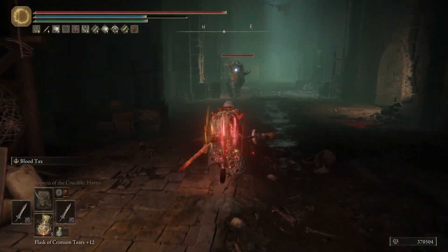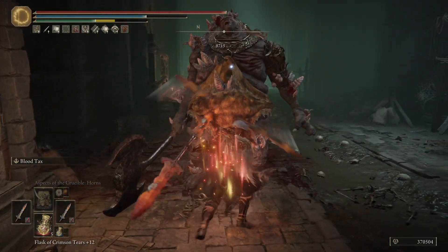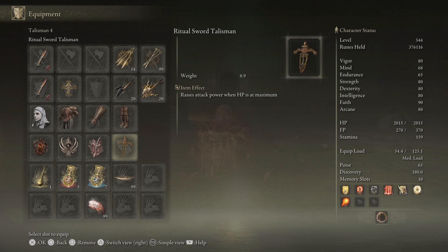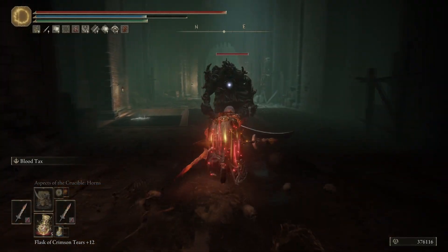I'm going to want to keep full health for that extra 10% damage from the Ritual Sword Talisman. This is New Game Plus — I'm on six or seven. Keep full health for this one — Ritual Sword Talisman — keep that buff going.